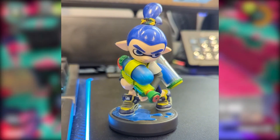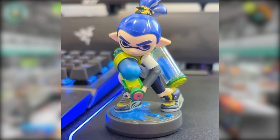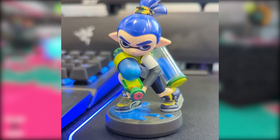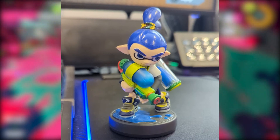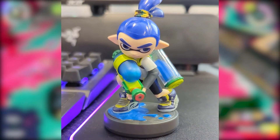A notable mention would be the original Inkling Boy amiibo. It was released on the 29th of May 2015 along with Splatoon 1. Its functionality is identical to the recolour, but the character's in-game appearance matches the original model. The original Inkling Boy amiibo has light skin, dark blue tentacles, and blue eyes. He wears the Fake Contacts, Zinc-Layered LS, Purple High Horses, and carries a Splattershot.